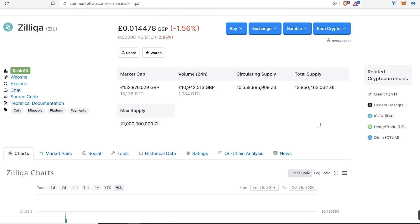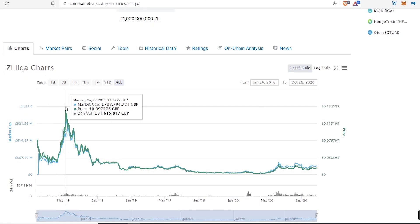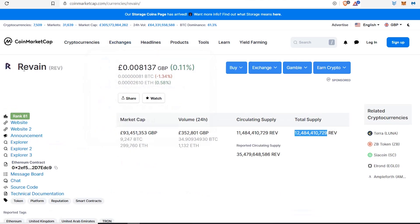Just before I do that, I want to show you the total supply first, because what I usually do is work out how high Zilliqa can realistically go. We all know Zilliqa did an all-time high of 15 pence, which was around 20 cents in dollars. I'm going to show you the USD to GBP conversion rate — 15 pence is 20 cents. Looking at the total supply, you can see it's roughly around 14 billion, 13.8 billion.